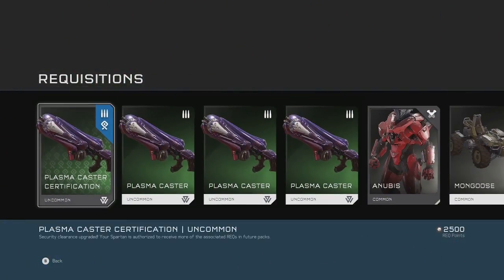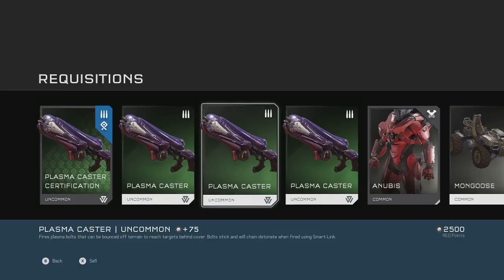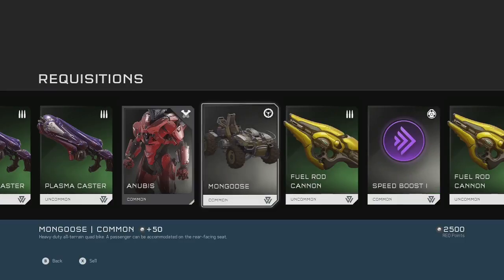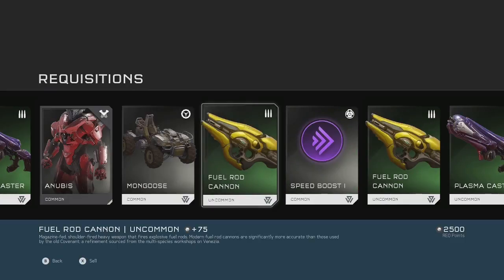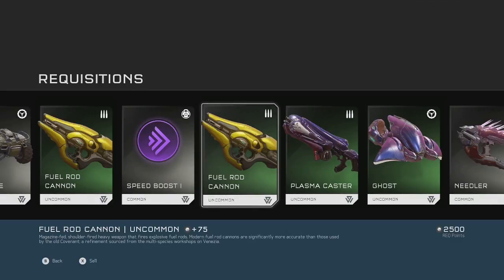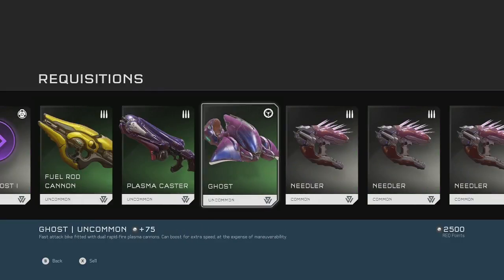Okay, got the plasma caster — fires plasma bolts that can be bounced off terrain. Anubis, alright, got a new costume. Mongoose, I'm not going to be using that. Fuel rod. Speed boost. Fuel rod again. Plasma caster. Ghost — yeah, I love the ghost.